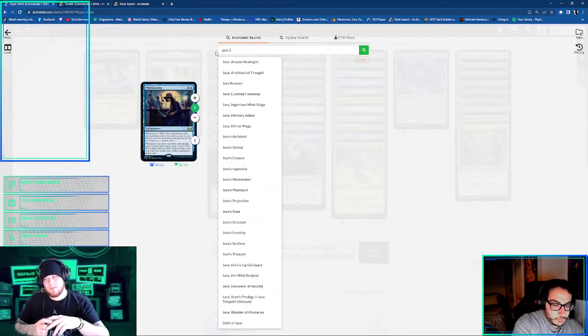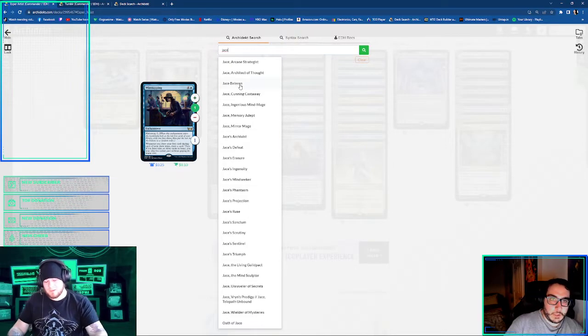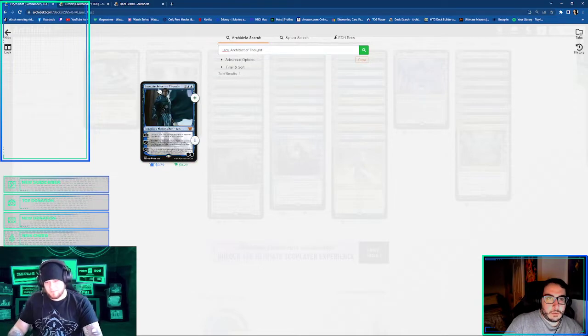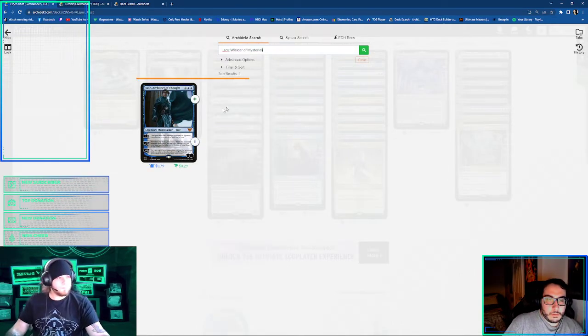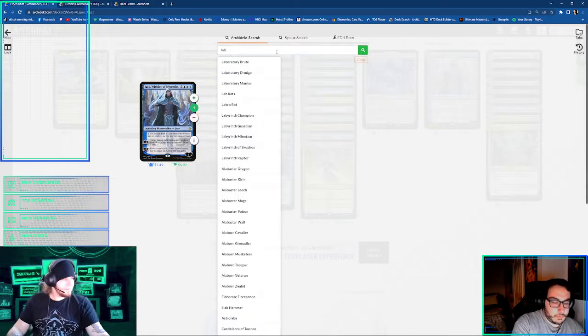I don't think I ran a Thassa's Oracle in this deck, because this is very much — it combos off, and you need to have the creatures or Jace in play before you do your combo, because you only have a time to get her in there. So this is weirdly not a Thassa's Oracle deck. It's a Lab Man. Yeah.